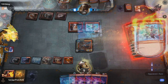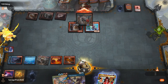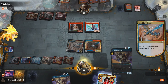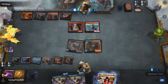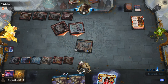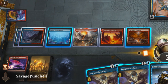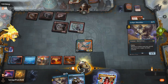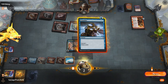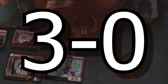Our opponent pulls out a Chandra, Torch of Defiance, which we have to Spell Pierce. We top-deck a Faithless Looting, pitching 2 Phoenixes and attacking for 8. We play another Drake on our second main phase, presenting lethal for next turn. They spend their whole turn throwing 2 burn spells to take out our untapped Drake. They play another Kumano Faces Kakkazan and attack us down to 2 life. We draw a Consider, meaning we can win if we draw an instant or sorcery off the Faithless Looting. I decide to play Ledger Shredder then cast Consider to trigger connive, and our opponent realizes we can grow the Drake to exactly 11 damage and decides to scoop. What a close matchup against the burn deck.